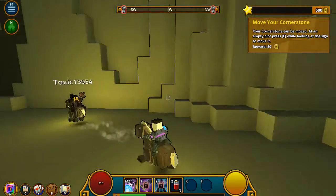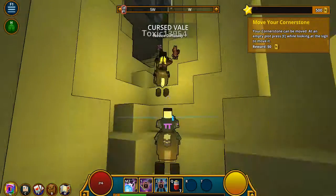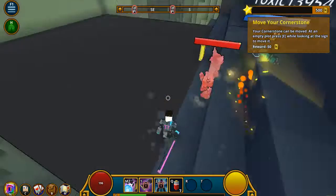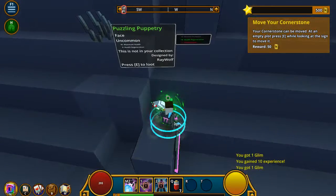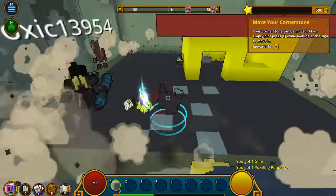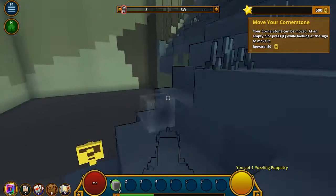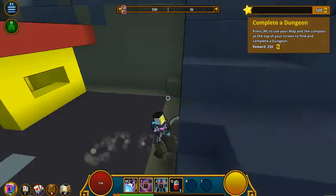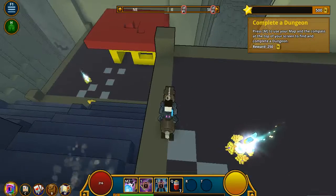Wow, this is awful. Yay. I think this is a — oh, never mind. You can double jump on a horse. Whoa, what is this? Puzzling. I want his loot. Oh, I got a base. Oh, I'm in. I can put mine in here, yay! Press M on your map and the compass at the top of your screen to find and complete a dungeon.